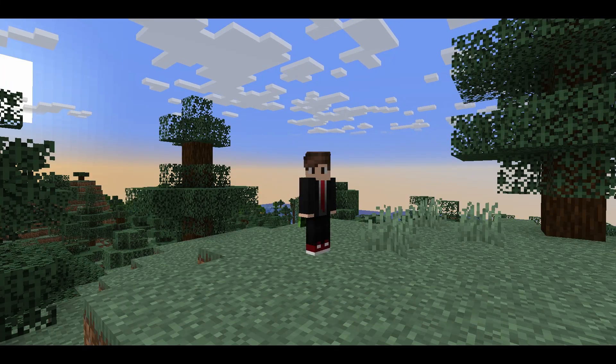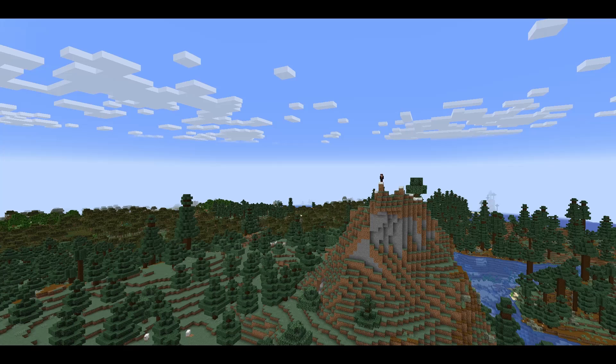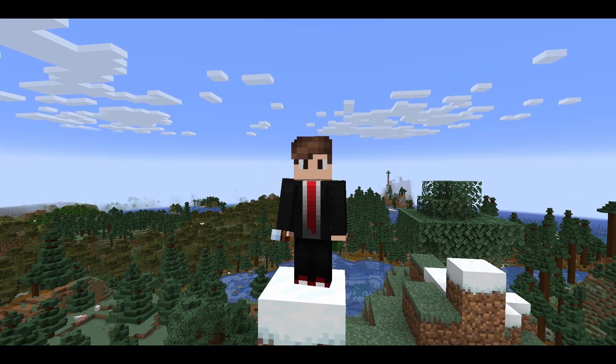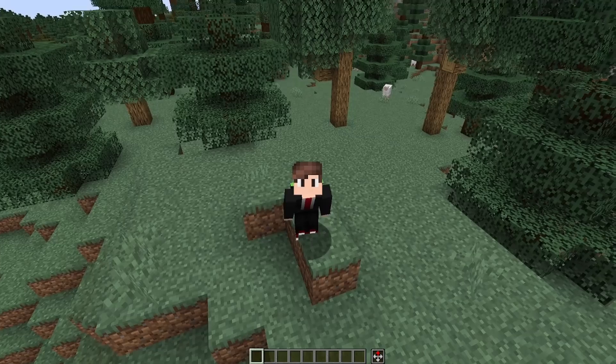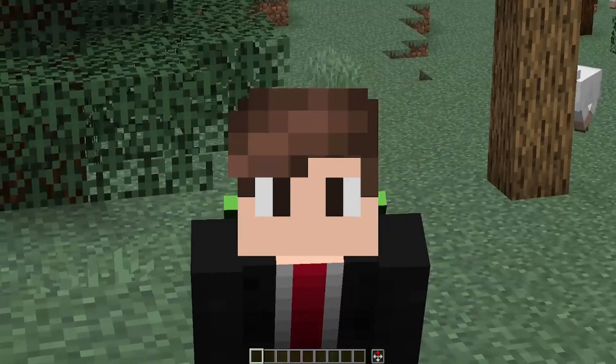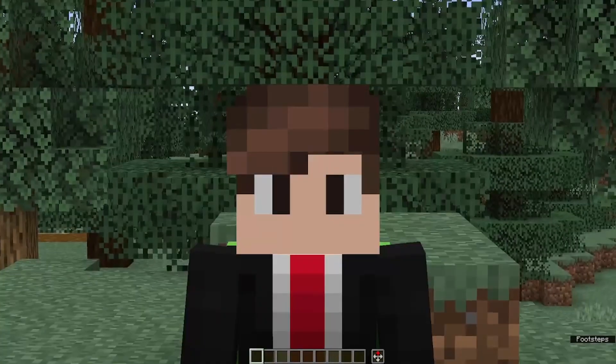Did you just start a new world and you're trying to find something specific but you just can't find it, and you're going up to a mountain with a spyglass trying to find it? Do you want an easier option? First off, I wanted to preface by saying I do not use the locate command in survival, but I do use it in creative mode to help when I'm doing tutorials much like this.